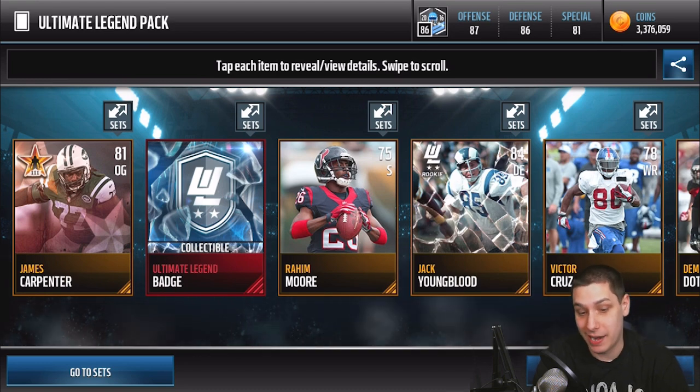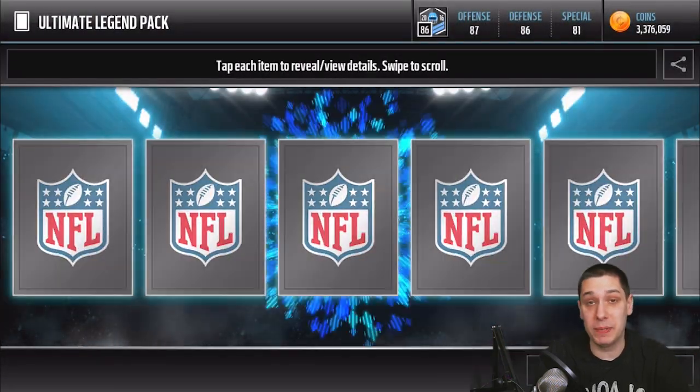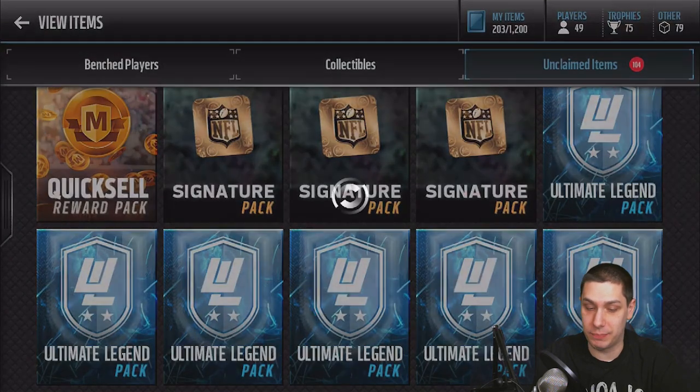A lot of people say you pretty much get crap, and I would pretty much agree. We do get a Jack Youngblood gold card there. If we're going to be pulling golds, might as well be the ones that are in packs this weekend. We get a Marshawn Lynch here — nothing yet out of these packs, not really anything special.